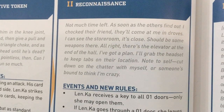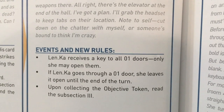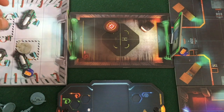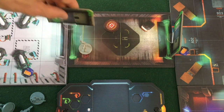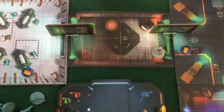There's a special combat result, so not much time left. As soon as the others find out she clocked their friend, they'll come in droves. Len.ka gets a key to all these zero-one doors — she may open them, and if she goes through one she leaves it open until the end of the turn, and she has to get to the next objective token. The next objective token is here behind this door. With each move action she can move up to her speed, she can move diagonally, and going through a door doesn't cost an action. She uses her second action to collect the second objective token.